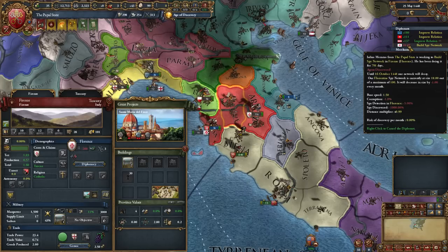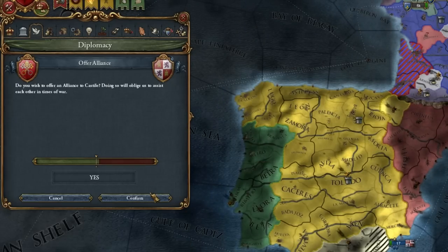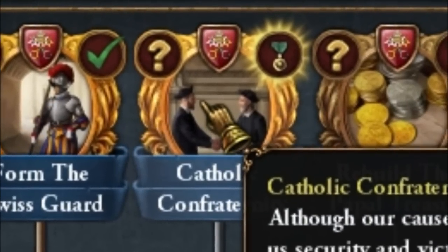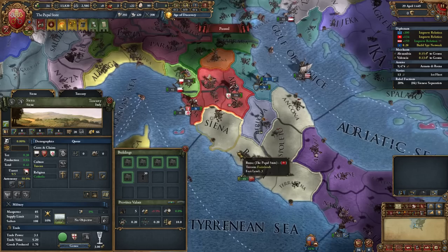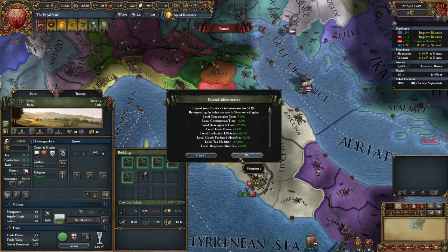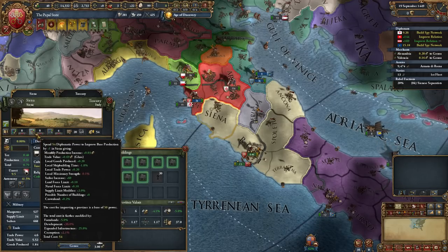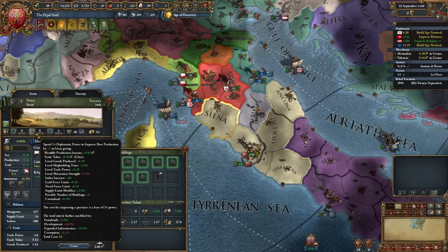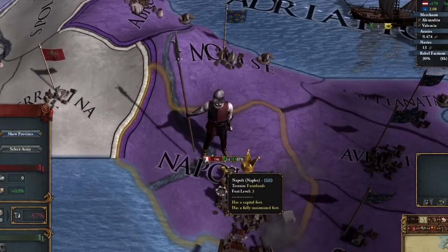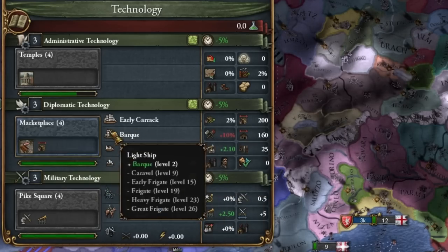Unfortunately I have bad luck with Florence — they found out my spy. The alliance with Castile will be temporarily useful to us. The power of Catholics — Catholics of all countries, unite! Siena is super important to us; we will want to have faceting here, so we will develop this province. It is worth investing in infrastructure, although this province really only needs 15 development points — it will be nice to increase diplomatic points later.